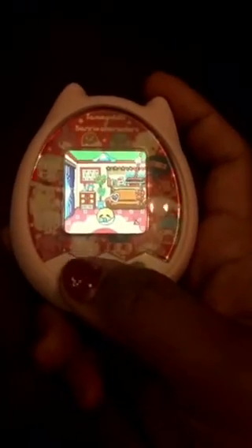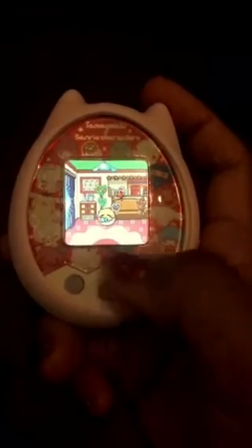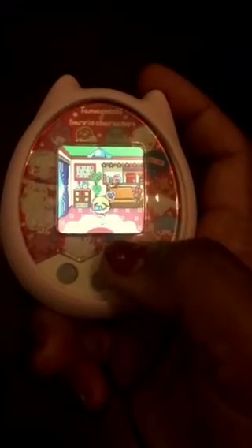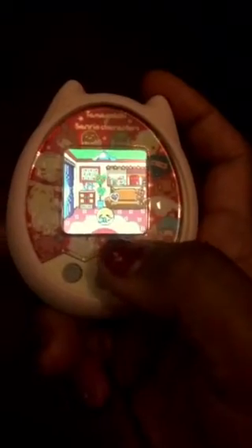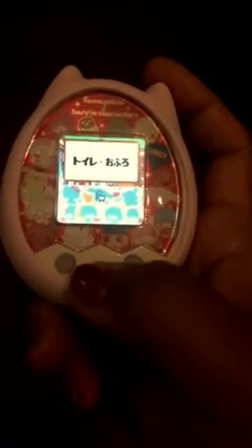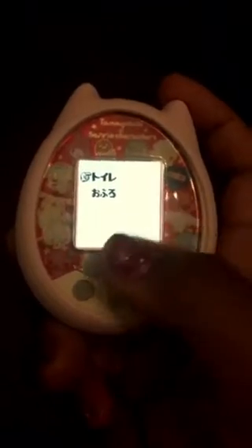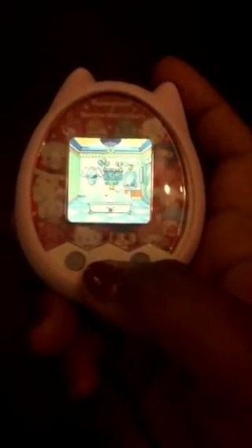The third icon is the bathroom, where you can remove the poop or see if he wants to pee. All you need to do is go to the bathroom and choose the first menu option. The second option is how you wash or bathe the Tamagotchi.